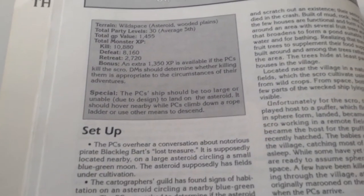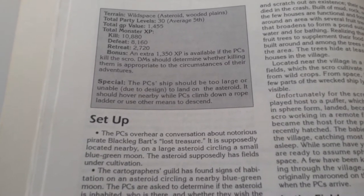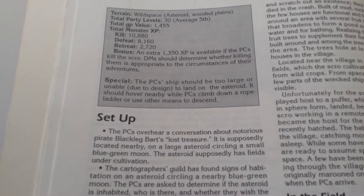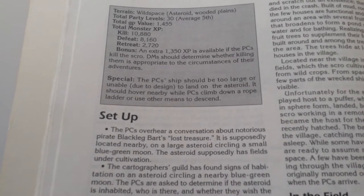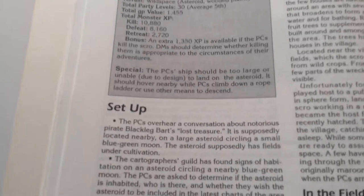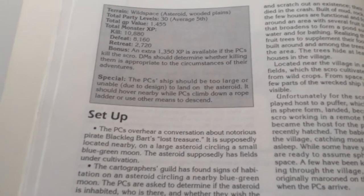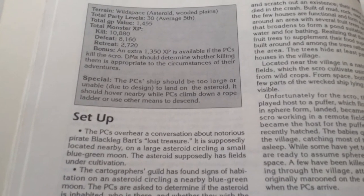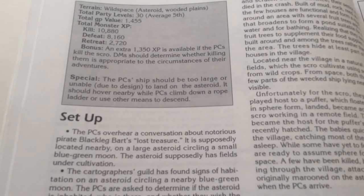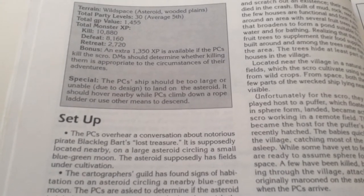Up, Up, and Away: the PCs overhear a conversation about notorious pirate Blackleg Bart's lost treasure, supposedly located nearby on a large asteroid circling a small blue-green moon. The asteroid supposedly has fields under cultivation. I need to explain that in the Spelljammer box set, it says there are no goblins, orcs, or anything like that in space because they had a war with the elves and lost, and the elves drove them from space.